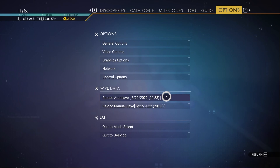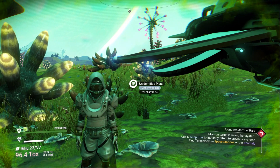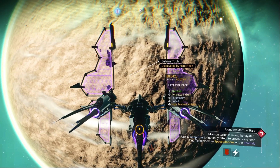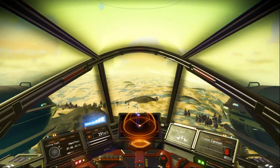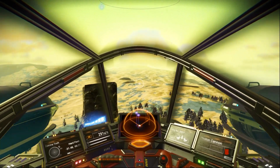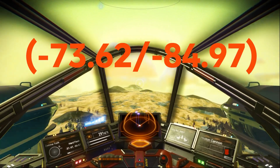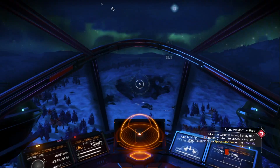We created the auto save. Now we need to reload it. I just came back from the auto save. Now we need to go to space and go back to the temperate planet — I really like the white grass it has. We need to go to location -73.62, -84.97.